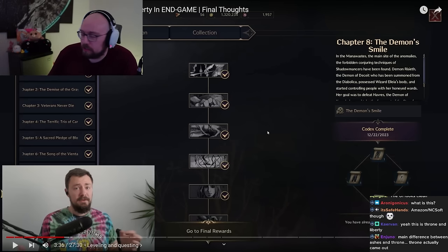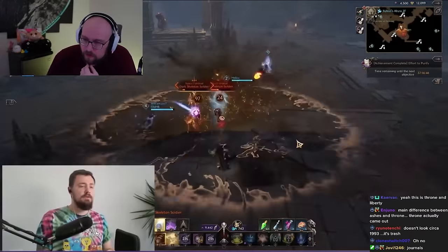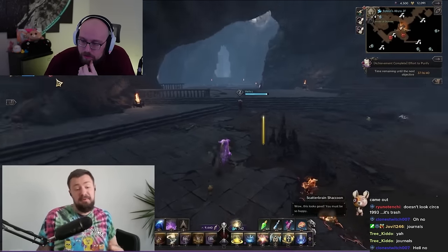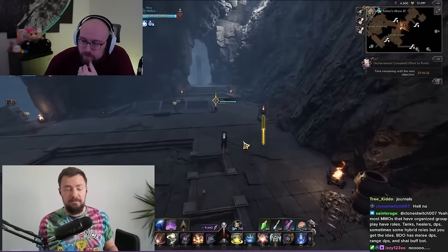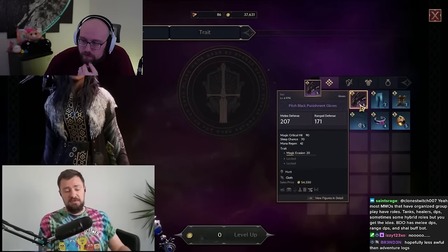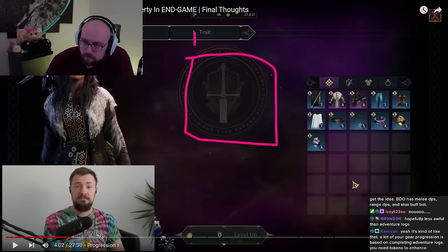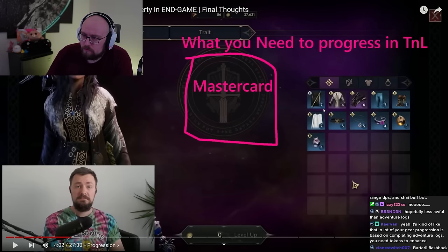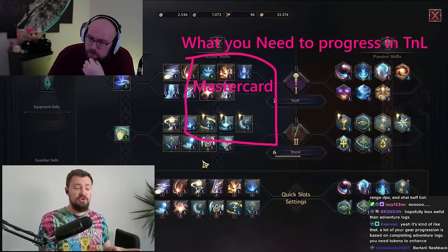That sounds like adventure logs — you rush to level 50 and then come back to do your codexes. You also have codexes like going to a dungeon and killing the same boss 10 times, or blocking certain attacks, to earn items for progression. Let's talk about the progression system: to progress you need gear — armor, weapon, and accessories — as well as skills.